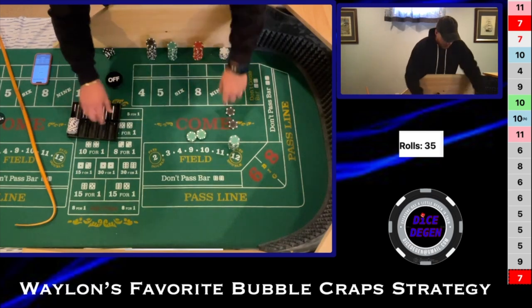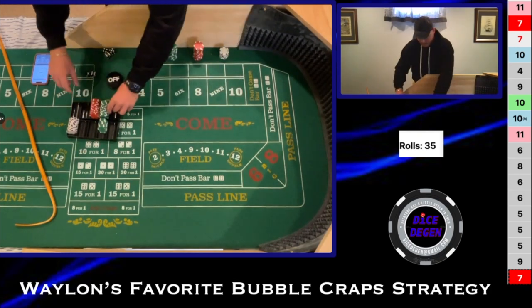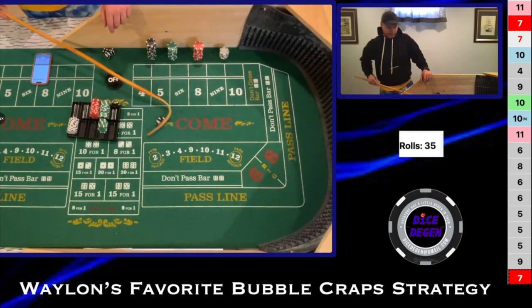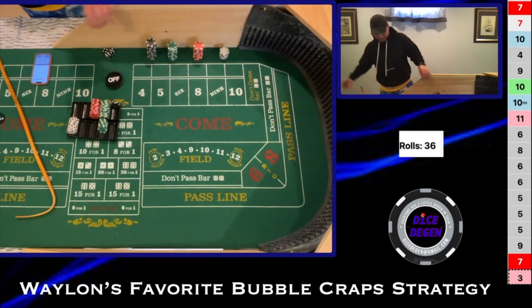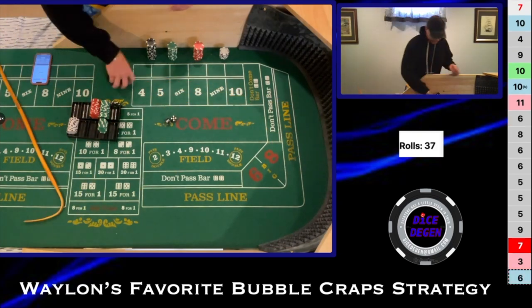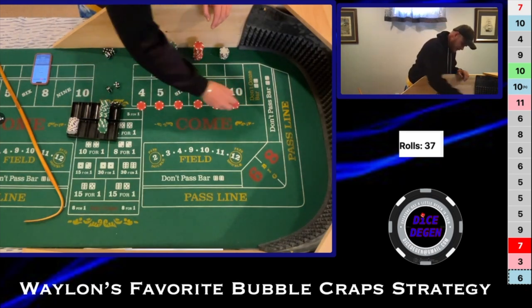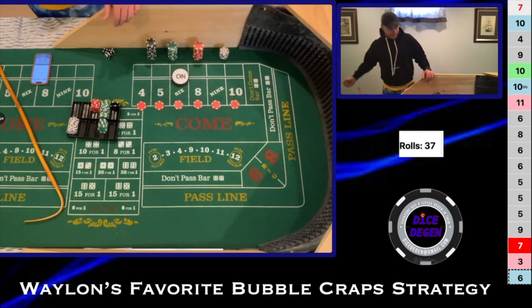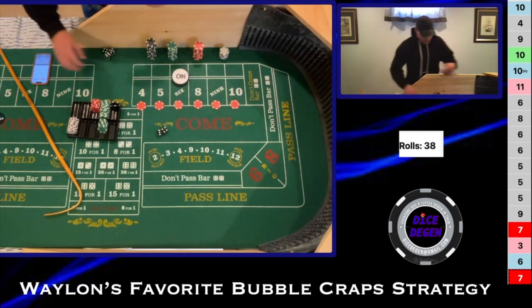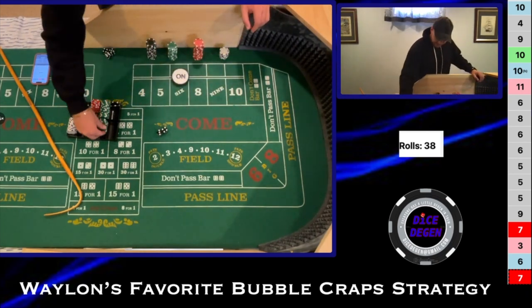Let's see if we can get good old Randy to get us some hits here. We get an ace-deuce — three craps on the come out, doesn't matter for us. Then a 5-1-6 — that'll be our point — coming out at the base level, $5 on everything. But we get a 4-3-7 — we're going to get knocked off here and go to three units on every number.